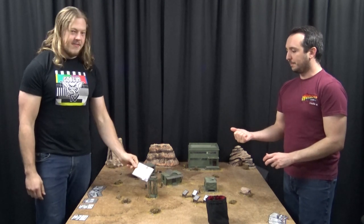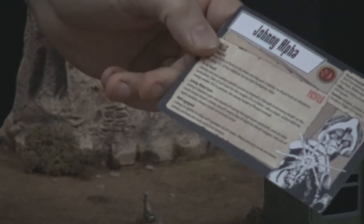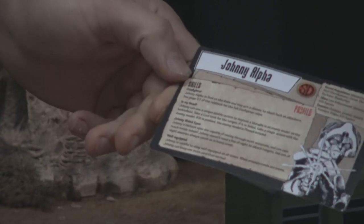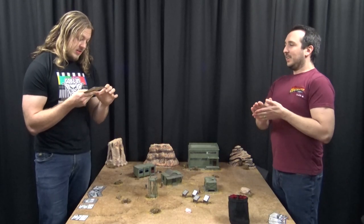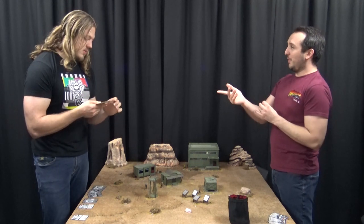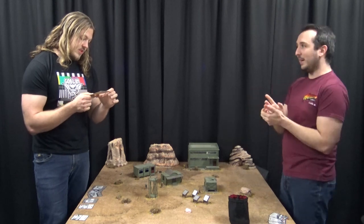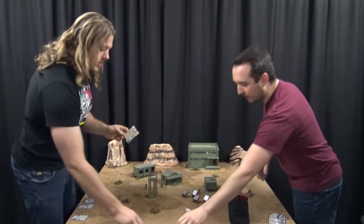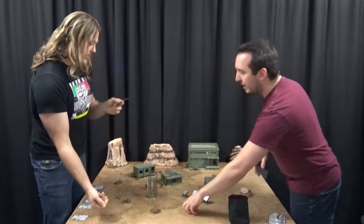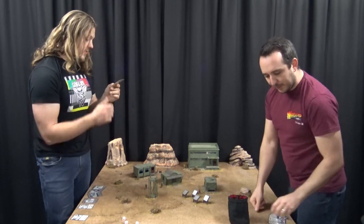These cards that we keep looking at are fantastically useful - on the back you have all the information of the skills they have. Two hits scored. Johnny's got a dodge first - he's also got a gunfighter rule, so if he passes his dodge he can shoot back. He's got a dodge of three - you've got three dice. He doesn't dodge, which means he doesn't get to gunfight it.